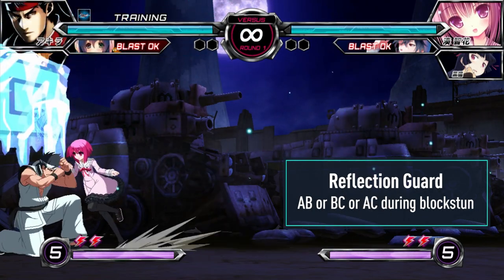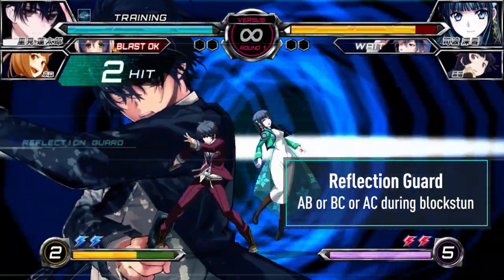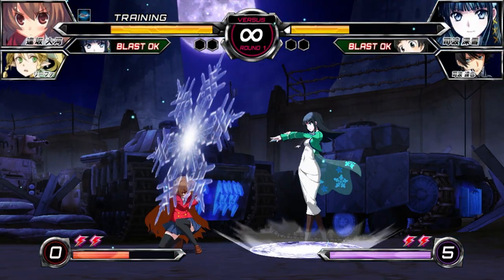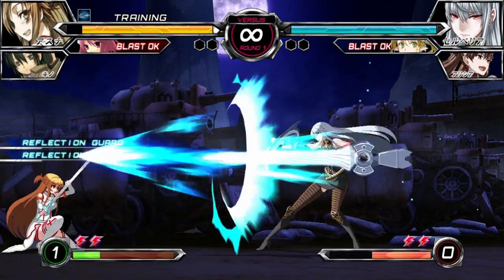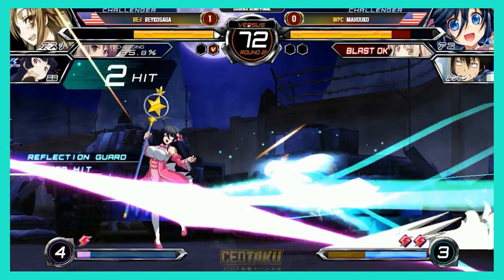Reflection Action is the game's form of push block. It's performed by inputting two attack buttons while in block stun. Push blocking will use half a bar of meter. However, if you are at less than half a bar of meter, you are still able to push block. Push blocking is free for the player with less health, so if you're losing a round, feel free to push block to your heart's content.